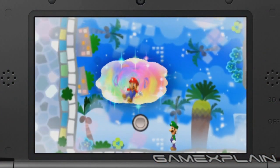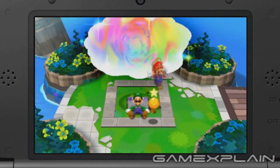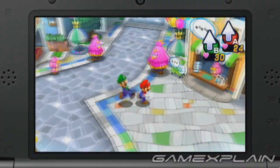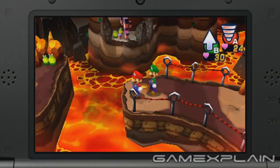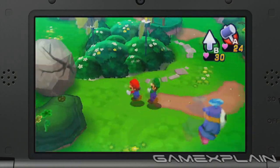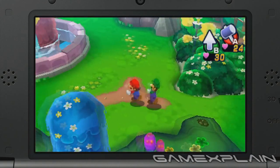Speaking of appearances, the whole game has been given a visual overhaul, while still retaining the cartoony look of the previous games. I think the art style works really well, and Mario and Luigi are as expressive as ever. Overall, I really liked what I saw of Mario & Luigi Dream Team. Although a gaming preview event isn't exactly the best place to enjoy a text-heavy RPG, I still found myself chuckling at the sharp script and really enjoyed the new dream-based mechanics.